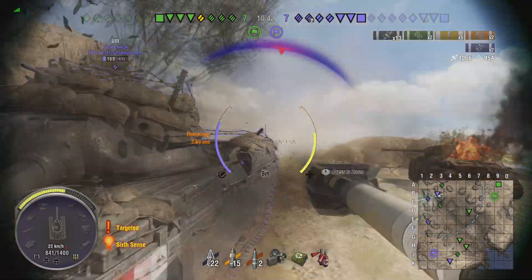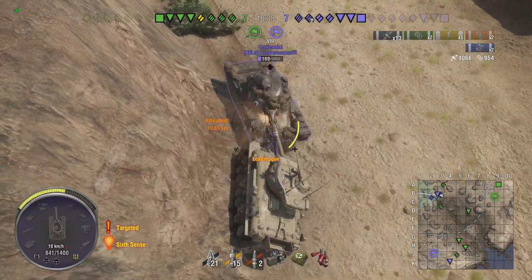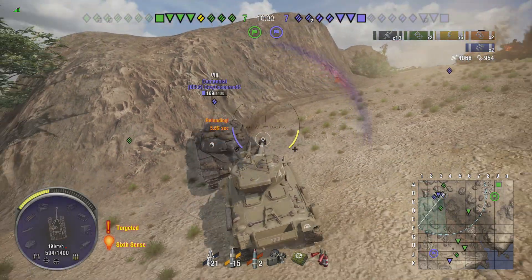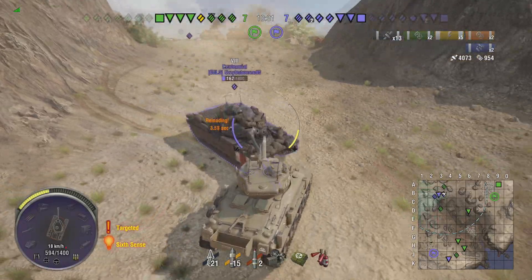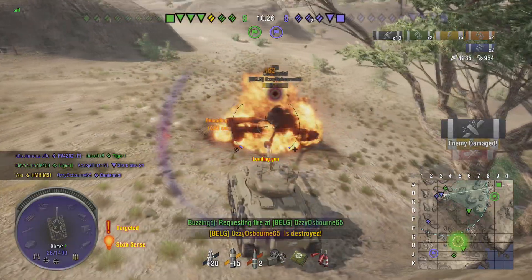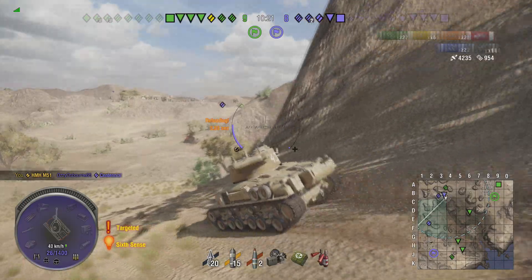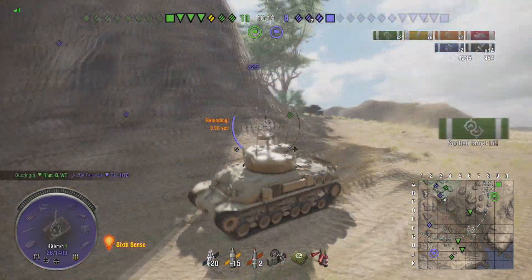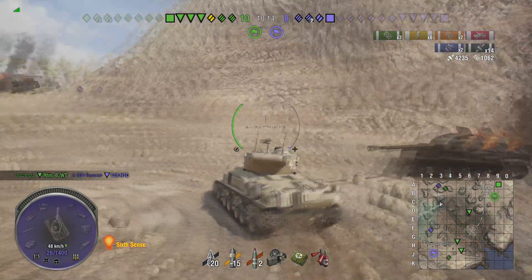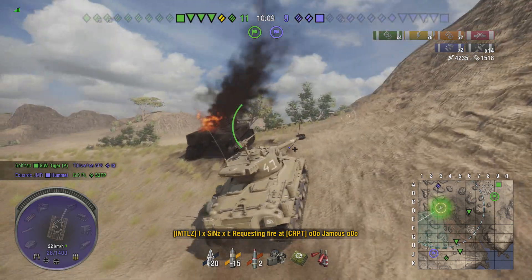It's just me against the Centennial and a T28 Prototype. I'm trying to put the Centennial in the way of the T28, which I manage to do, but that shot hits his turret ring and does nothing. We're in a perilous position — the T28 outreloads me every time he hits me. We manage to get a shot into the Centennial's side and finish him off. We run from the T28, and luckily he gets sniped by our Borsig.